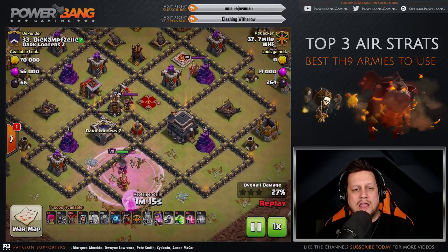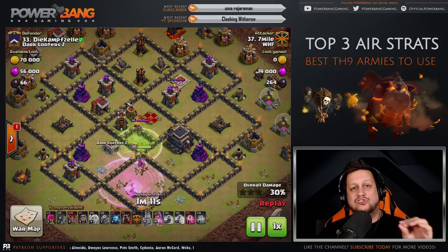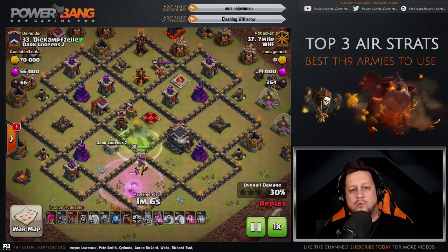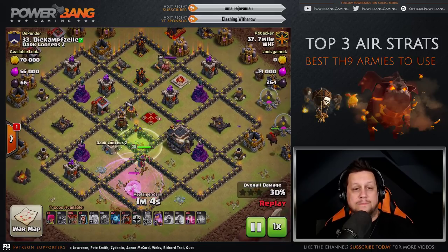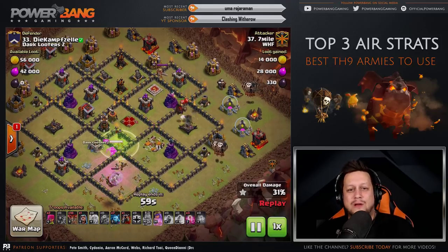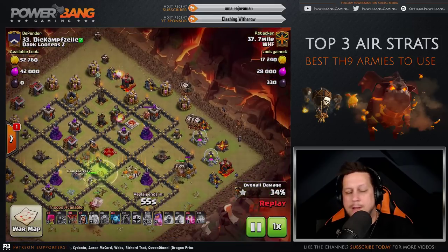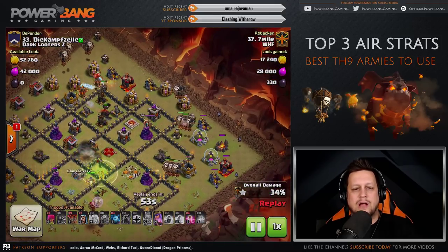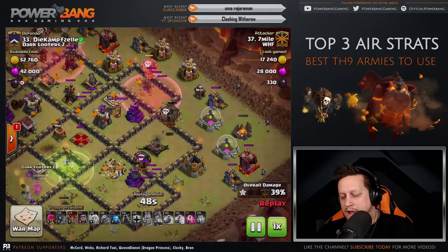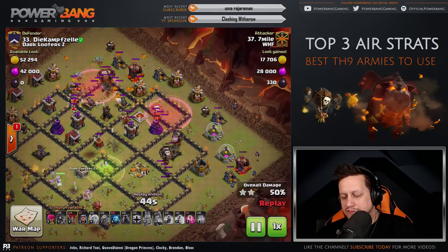The Rage Spell goes down right about when the Jump Spell should land — not so early that it expires before the Queen hops the wall. The enemy Queen is down, the Rage Spell helps keep our Queen up, and now it's time for her to penetrate further into the base. The Lava Hound comes in from the bottom right, pathing to the air defenses left up on top, with targeted Balloons hitting the defensive buildings on the edge of the defensive ring.